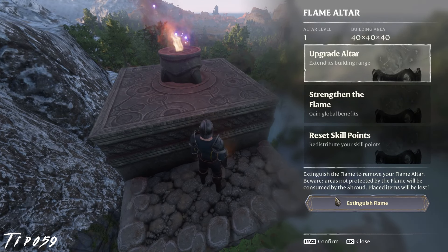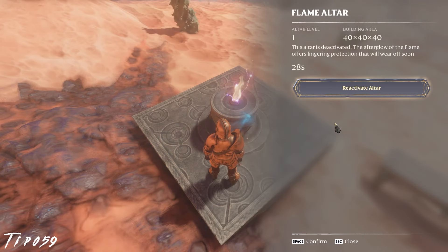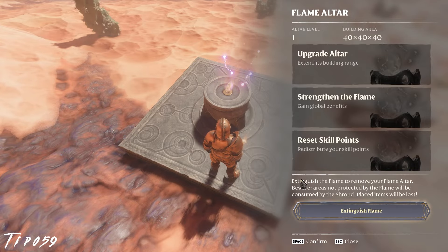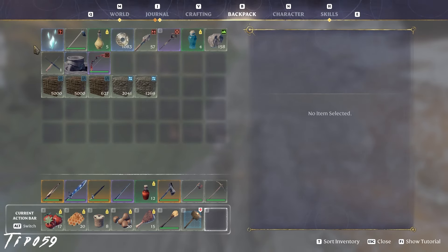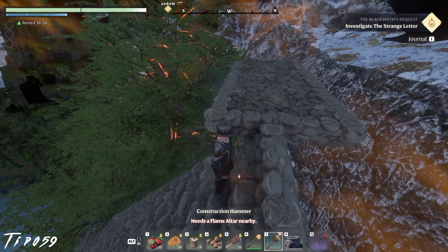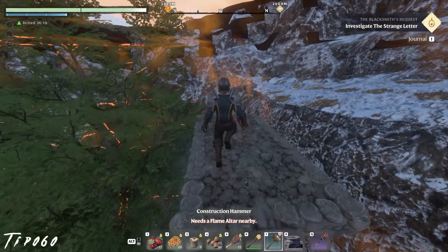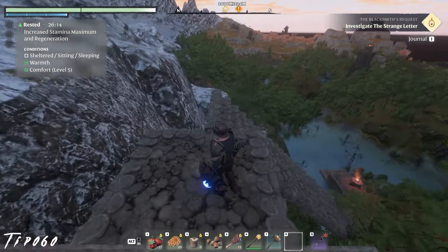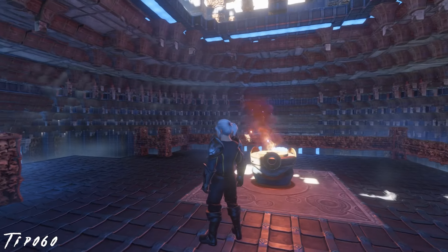To remove an altar, click on the Extinguish Flame button. This will prompt another Extinguish Flame button in red. Upon clicking that, a 30-second timer starts during which, if you get cold feet, you could cancel removal. After the timer is up, say goodbye to the altar forever. Note, you don't get any shroud cores back, so use wisely. You can also move an altar around by first placing an altar so that you can build, after which you can place another altar anywhere as long as it is supported underneath.